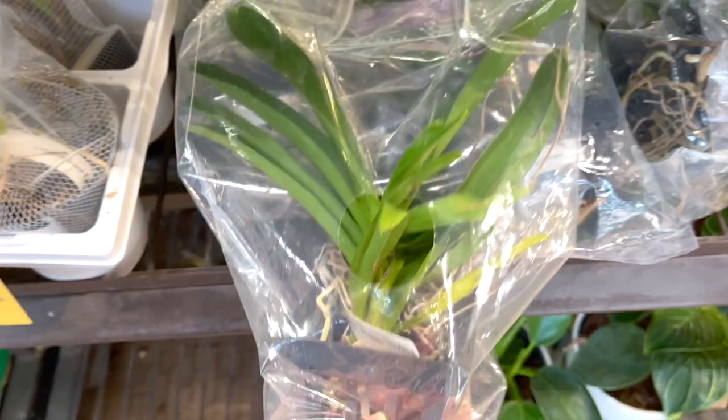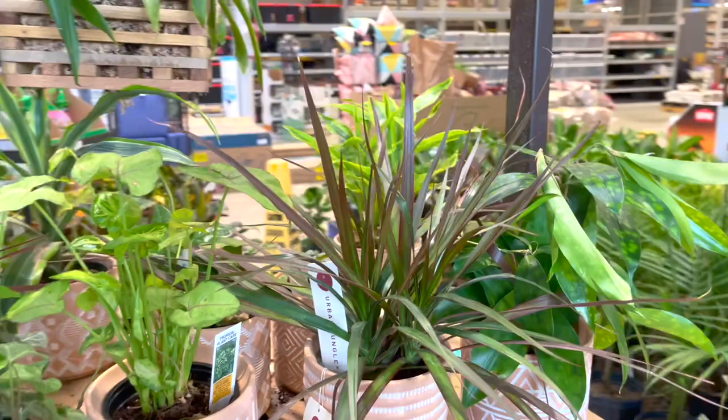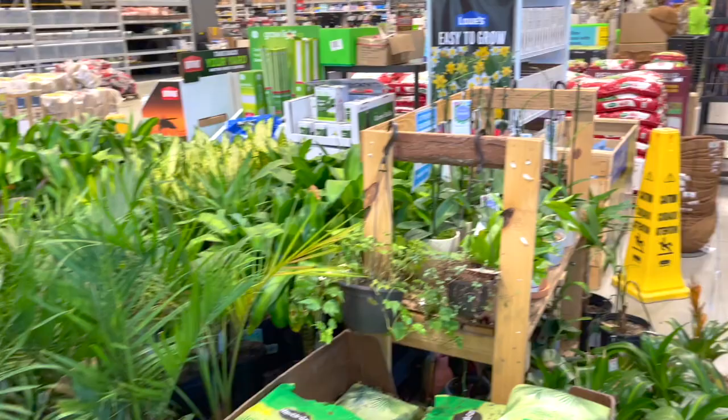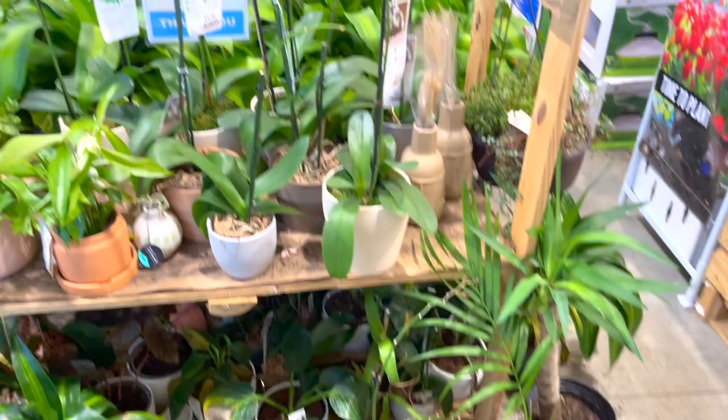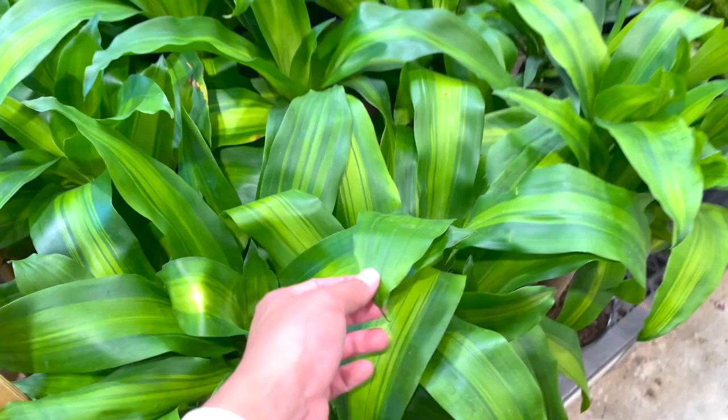More beautiful Syngoniums - really small but they're still cute. The clearance section - some Geraniums, some really sad fiddles, orchids, Camellia in a hanging basket. And here we got some beautiful corn plants. Is it $15? Beautiful.